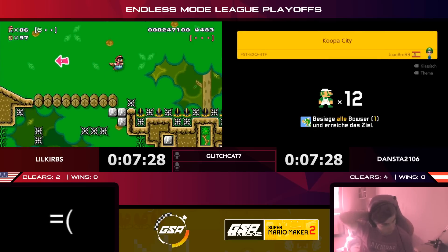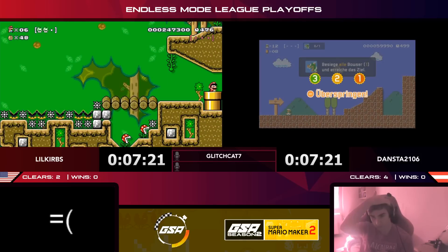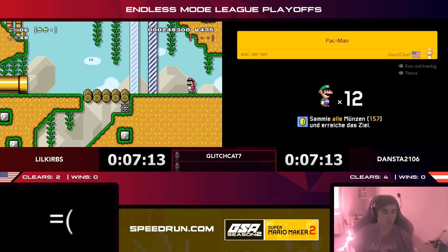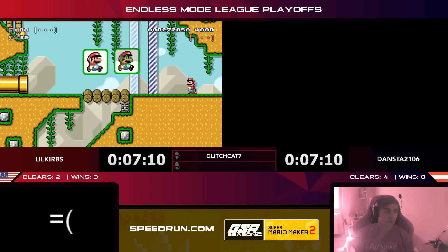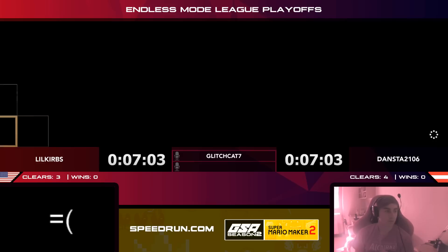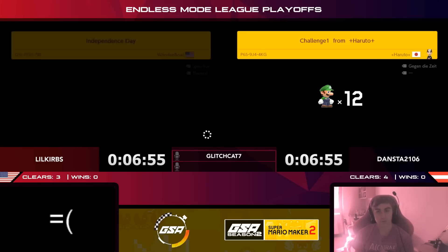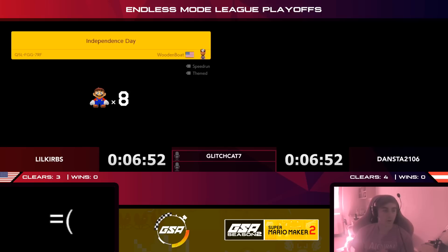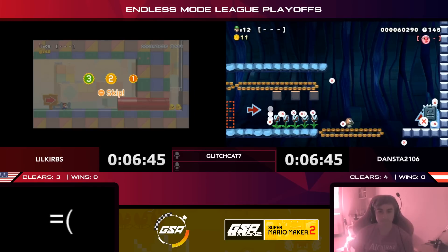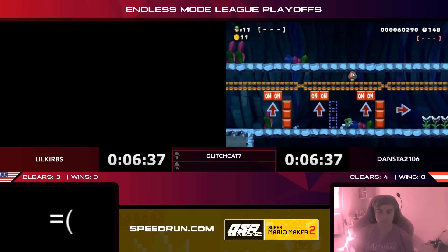Curbs picks up two capes — he only needs one, so going for the flyover makes sense. Dansta has a good lead right now, and there's a clear for Curbs! This could be a chance for Curbs to catch up — seven minutes left in the round, he's only down by one, and he picked up some one-ups. Dansta is getting hung up looking for something short and easy. Selecting what level to commit to is a big part of the meta-strategy. You can skip as much as you want, but it costs time with only 15 minutes on the clock.